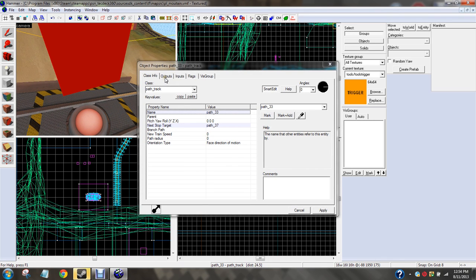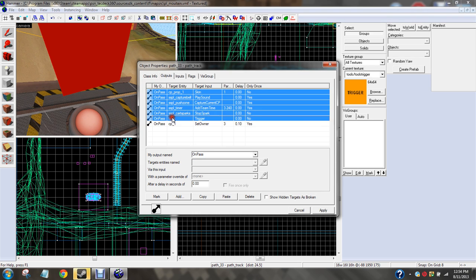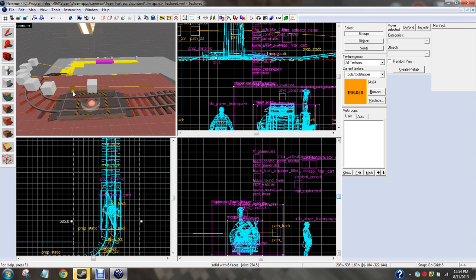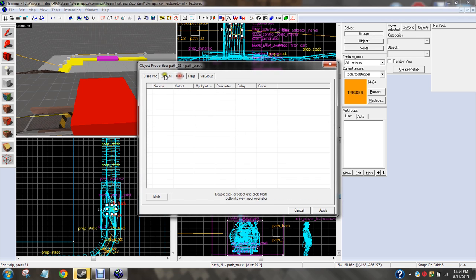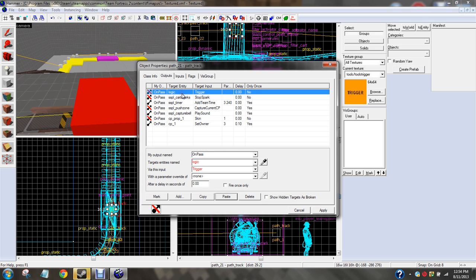Go to the path track — you're going to get a lot of outputs. We're going to copy all those, just because I'm lazy. I'll walk you through them, don't worry. So underneath your control point, you're going to go to outputs and paste. On pass — logic.